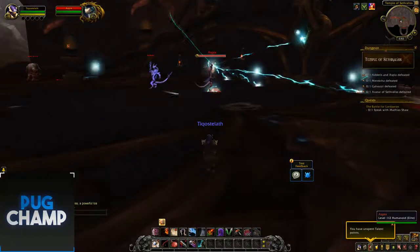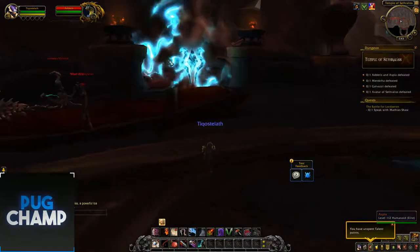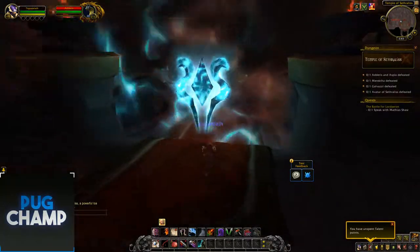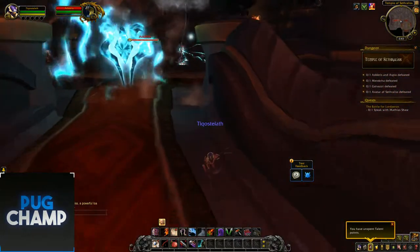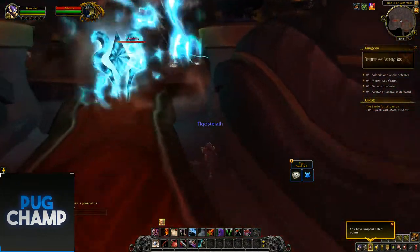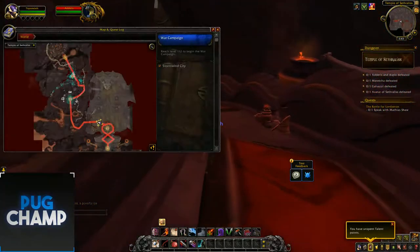Currently, because you can't queue up, you can't kill these two bosses which are the recent aspects. But I actually found that this gate which is blocking you - you can actually just sneak through the little gap there. It shouldn't be there, but it's alpha, so we can see the rest of the dungeon.